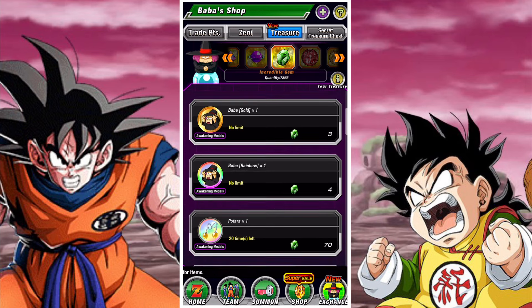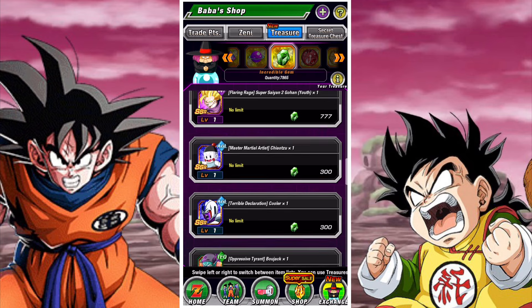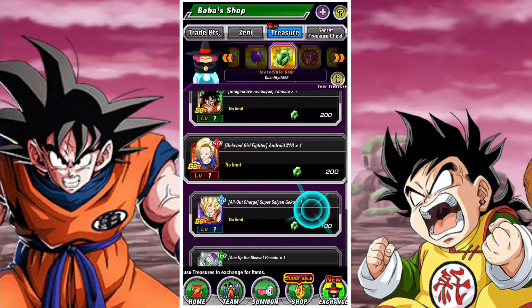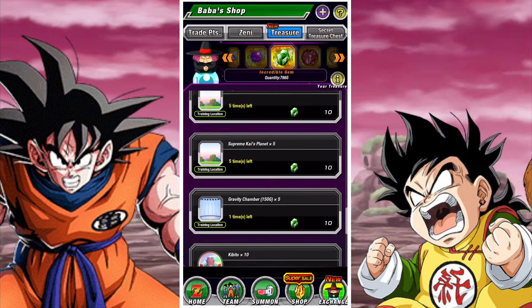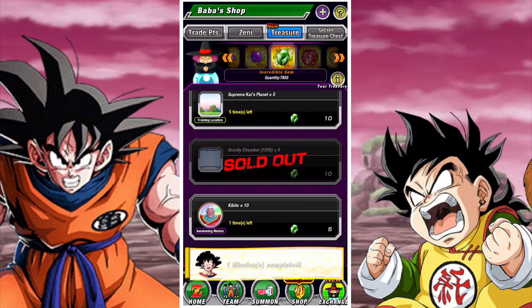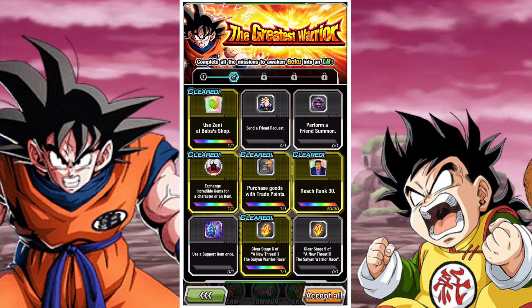In the treasure tab you can trade your incredible gems. If you are looking for something to spend them on, I suggest the AGL Android 18, the STR Android 18, the AGL Cooler, or Android 13 — you will need all of these units later on for LR Prime Battle. If you have already bought them, just buy some training locations for 10 gems — it's the cheapest option and will let you save your gems for something else.